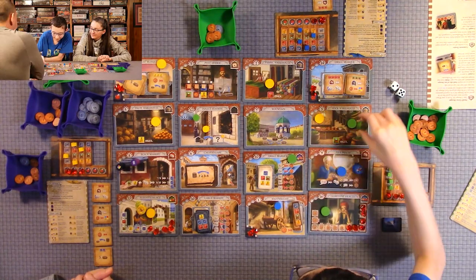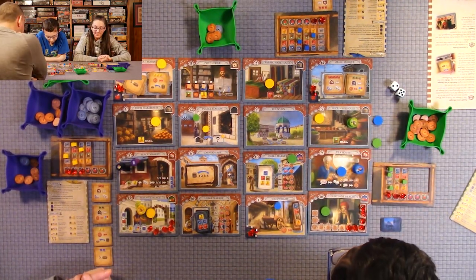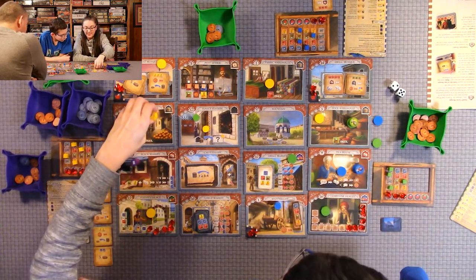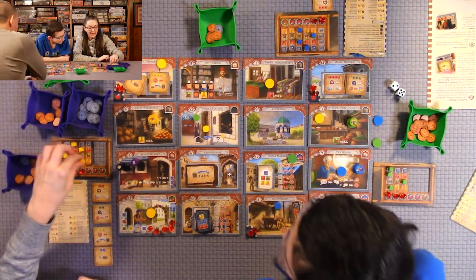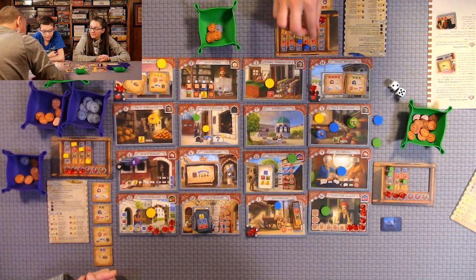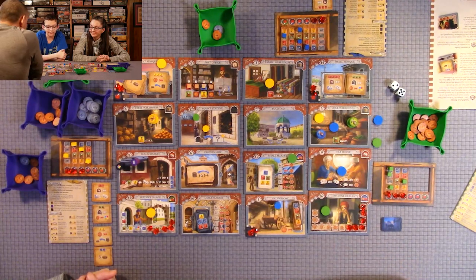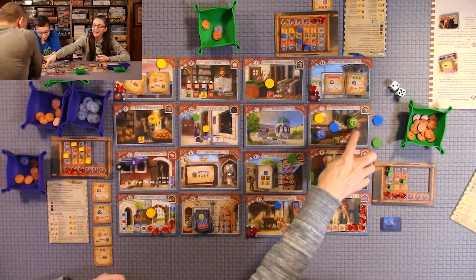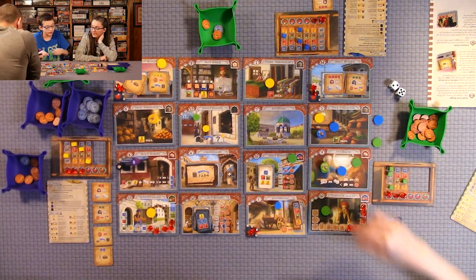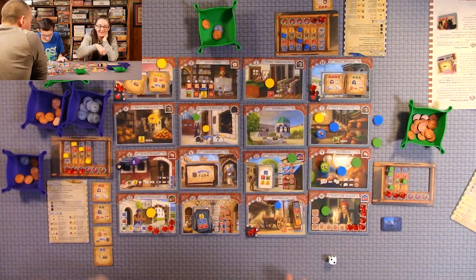It's Quentin's turn — he has to go to a location he's already on because he's out of assistants. He goes to max out his fruit. Anthony comes on the same space as Quentin's merchant so he has to pay two lira. Tea house — calling six — nope, two lira.